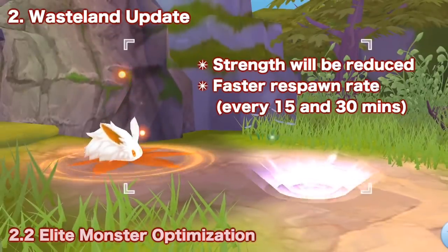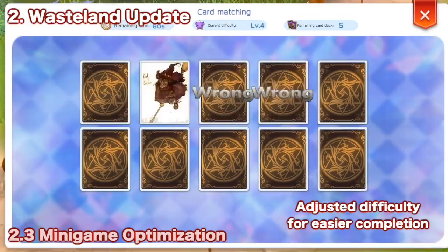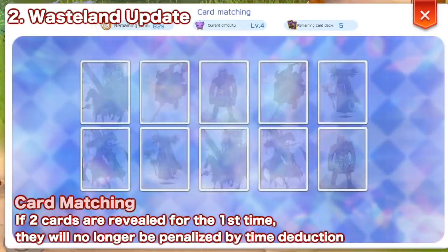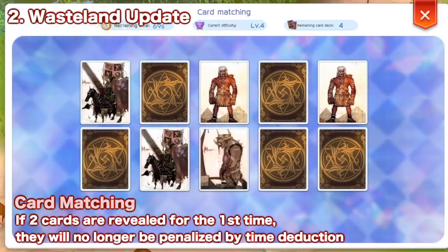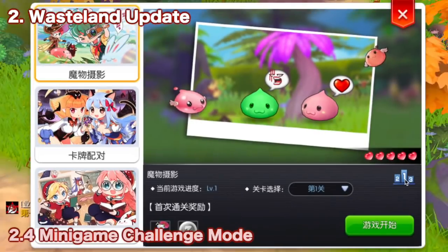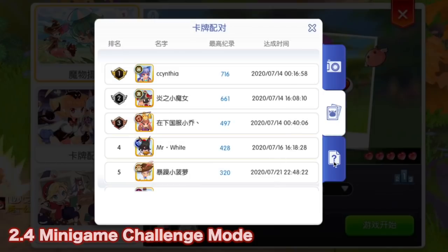The strength of some elite monsters has been reduced and they now spawn faster. Next the difficulty of Tristan's fantasy minigames has been adjusted for easier completion. For example, if two cards are revealed for the first time in the card matching game, they will no longer be penalized by time deduction. In monster photography, three skills have been added which can kill designated monsters, repel monsters, and reset the current round. Lastly, a new challenge mode for Tristan's fantasy minigames will open for players who pass level 10, and active participation will let you rank up in the server leaderboard.